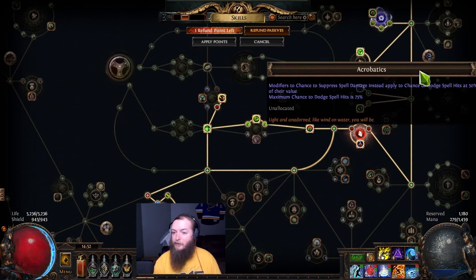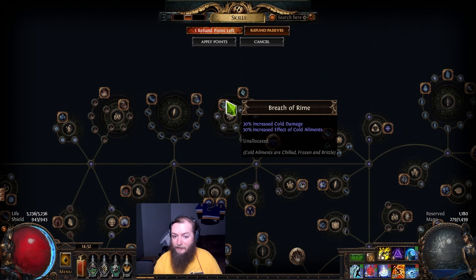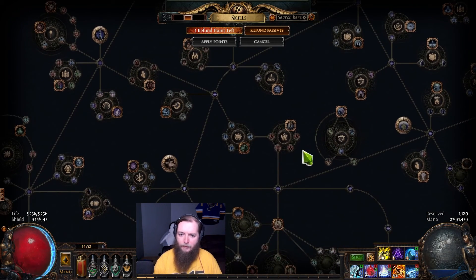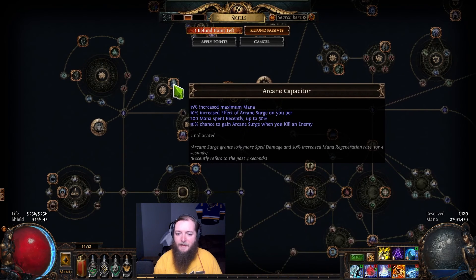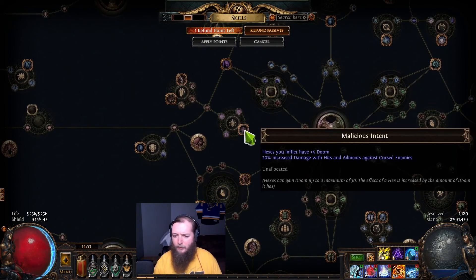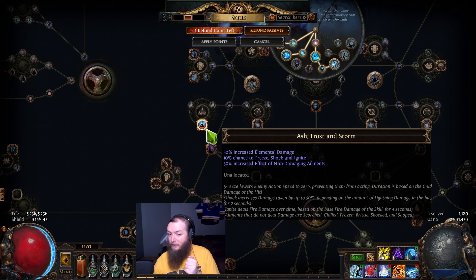There's also spell suppression here. If you don't want to push down this side of the tree, maybe you push up here — these nodes have big cold ailment effect. Up here you have Heart of Ice, which is a bunch of cold penetration, but penetration does not affect cold dot. There's increased effect of cold ailments along here with some cold dot multi, and anything that increases spell damage is good. You have dot multi right here, and you can push down into the start area for spell damage, elemental damage, area damage. Like there's a lot of damage right there. You can even push down here for more curse effect and more mana reservation efficiency of your curse skills. This is what I chose to anoint — Ash, Frost, and Storm — because the 30% increased effect of non-damaging ailments for the chill effect on top of the 30% elemental damage is huge.